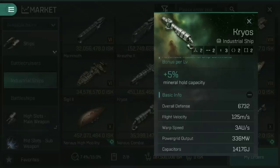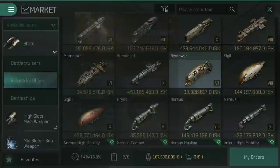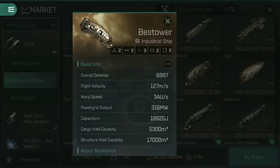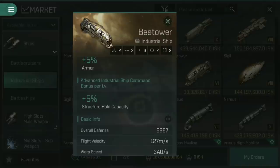Finally, we have the Amarr Bestower. You may have seen me use this in the video where we got our capsuleer outpost up and running. It has a cargo hold of 5,300 metres cubed, but a structure hold capacity of 17,000 metres cubed, which increases by 5% for each skill level in Advanced Industrial Ship Command. If you're looking to move an outpost into space and all the different modules you want to slot into it, the Bestower is your best friend.